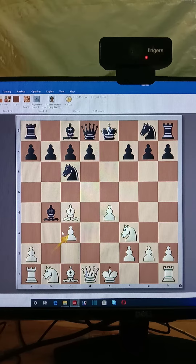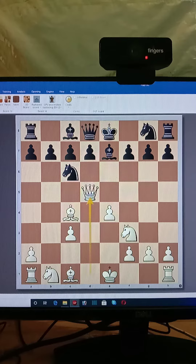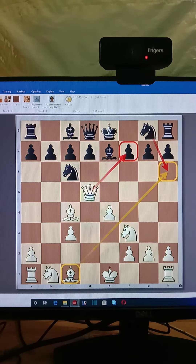Now, especially this move — black goes to play Be7. This is not a good move for black. Black thought it was ready to stop Ng5, like that. But what is the good move for white? Simply play Qd5, threatening the pawn. There are no more moves for the other pieces. Finally, black loses here — white gets a very good advantage, a winning advantage.